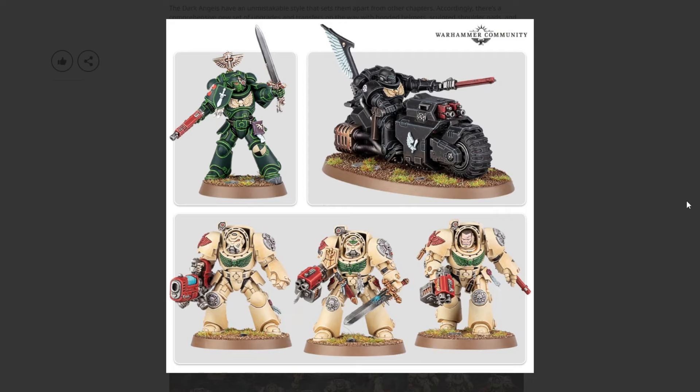Outriders don't suck right now by virtue of being very cheap for their wounds, but they're not good — they're all chainswords and bolters, and that's it. It's not the same thing as a Ravenwing knight on a horse with a lance, which is what Ravenwing are supposed to be. They're really leaning into the terminators, which makes sense, but it's a little weird because they just came out with a new terminator kit and then here's another new terminator kit, when they could have done specialty bikes.